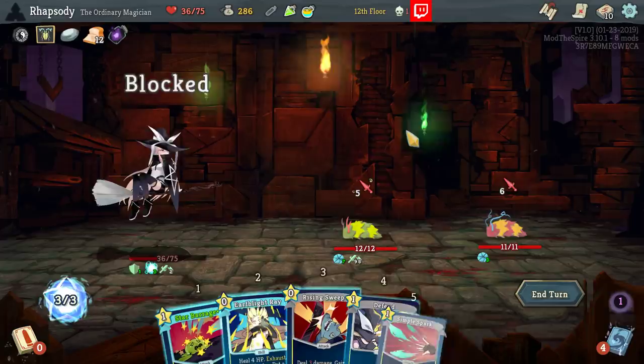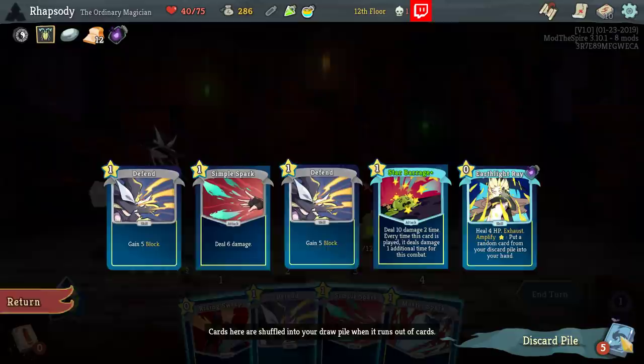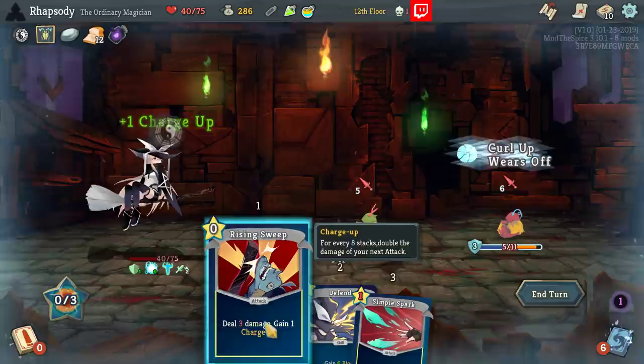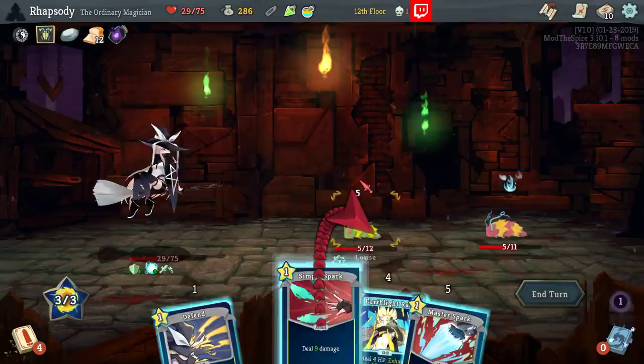Let's Star Barrage and then Earthlight Ray to get the Star Barrage back. It adds a random card from your discard pile — why did I think it was not a random card? Obviously I thought I was going to pull back Star Barrage to get the lethal, then I thought I had enough energy for the Amplify effect but I didn't. It all went bad.